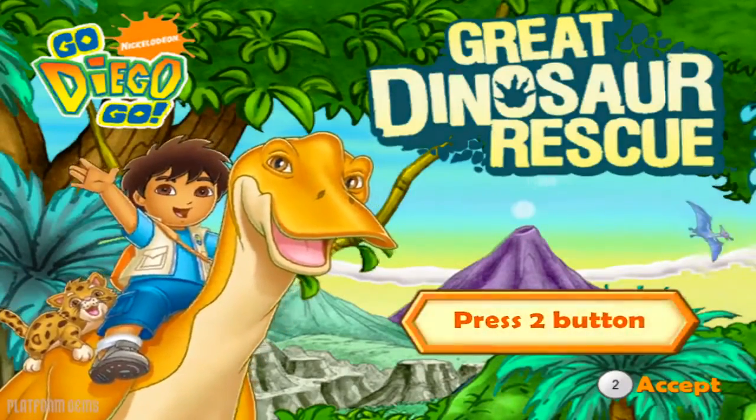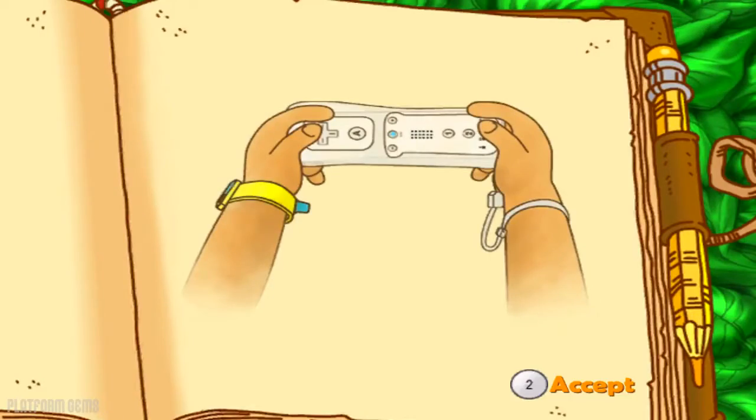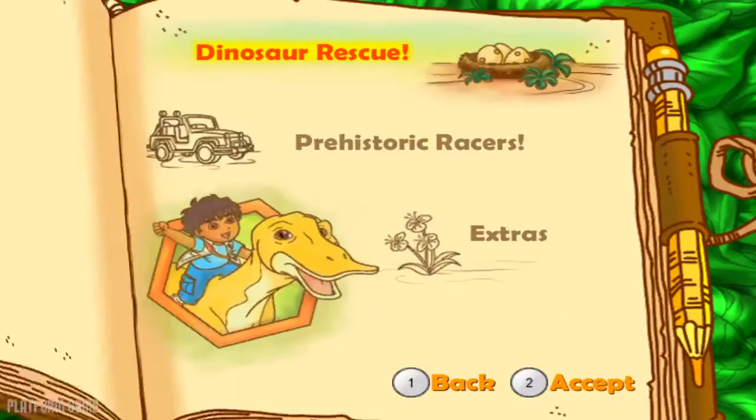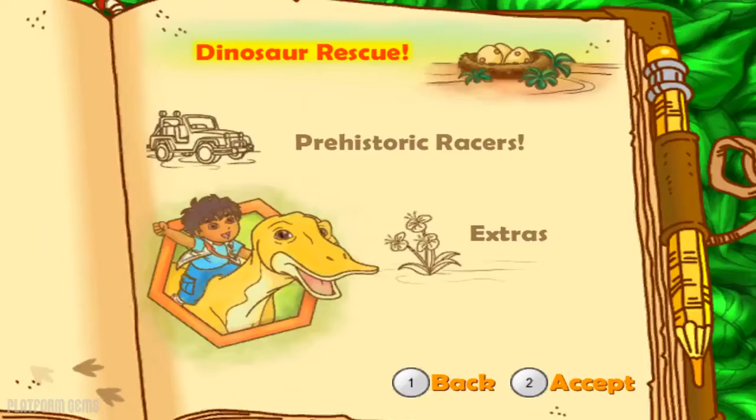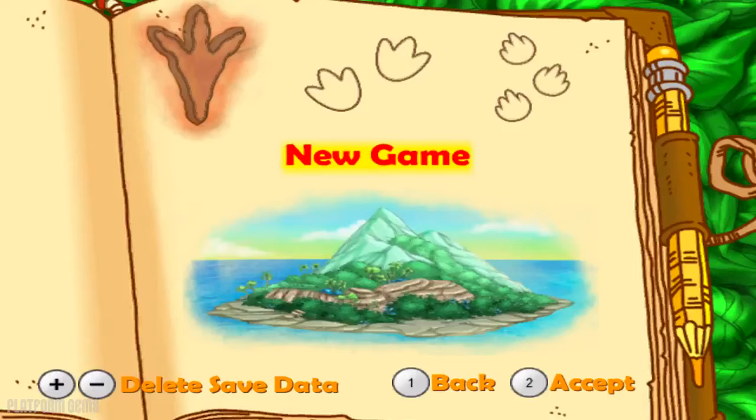Hola! Are you ready to go on a dinosaur rescue mission? Hold the Wii Remote like this. Alright, let's go! Dinosaur Rescue! Tilt the Wii Remote and press the 2 button to choose what you want to do.